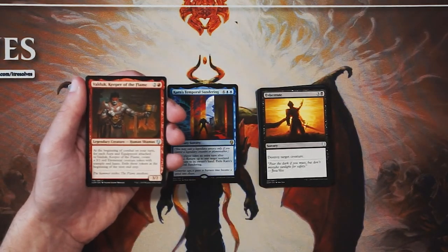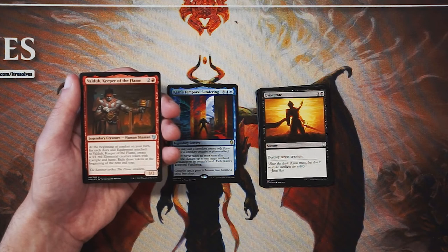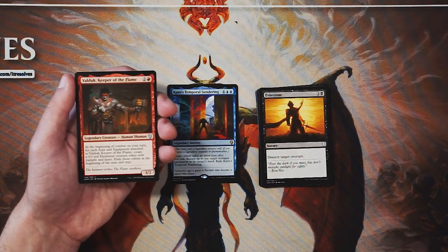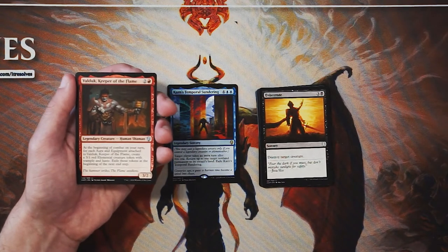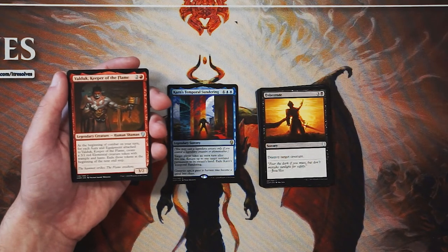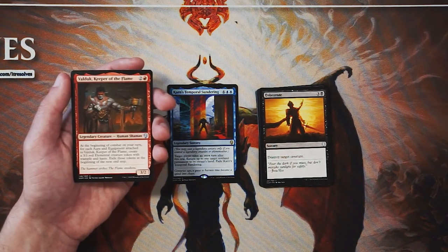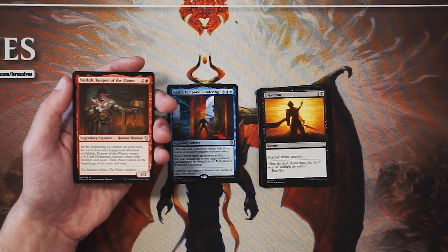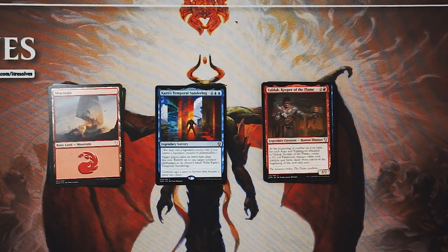We also have our legendary creature, Valduk Keeper of the Flame — a three-two for two and a red. At the beginning of combat on your turn, for each aura and equipment attached to Valduk, create a three-one red elemental creature token with trample and haste, exiled at the beginning of the next end step. Valduk is pretty aggressive and interesting — there's a Boros equipment or aura style deck where this is a key card. It encourages aggression, which is great in limited. Still, I have to take Karn's Temporal Sundering — it has the highest potential of any card here. Eviscerate and Valduk are both very strong picks, but Karn's Temporal Sundering is my final pick.